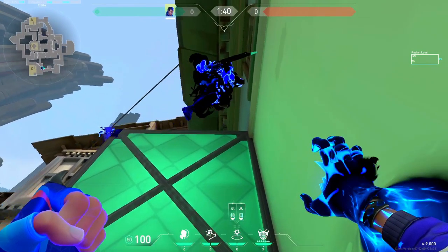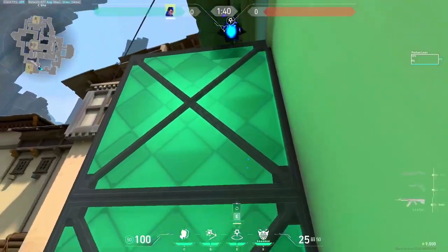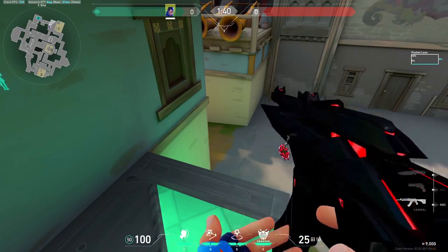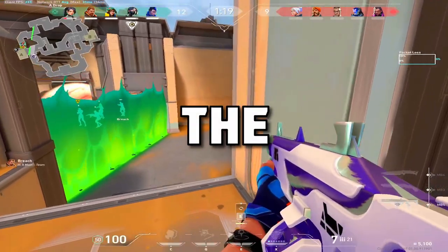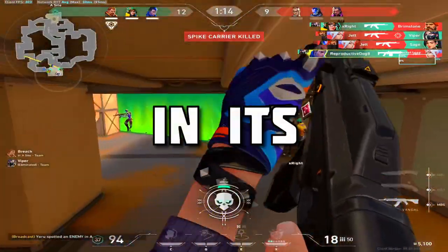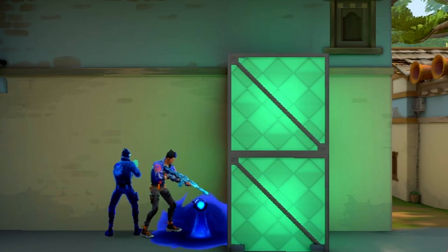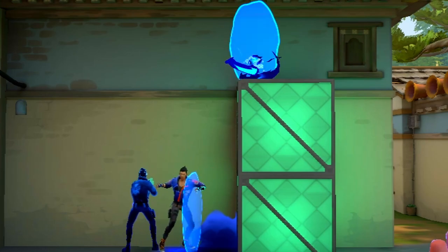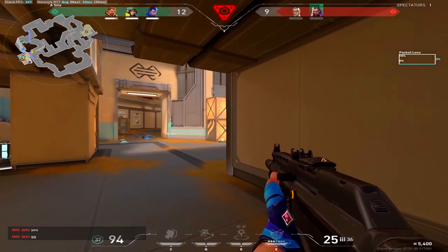After that, look at your clone, activate it, and right as it's falling — when you see 'touching you' — place your TP on the boxes. The tricky part is that you have to learn when you're in collision with the clone. That means you don't jump and instantly place your teleport; you place the teleport when the clone is in collision with you while it's mid-air. So don't try to instantly jump — wait for the clone collision.